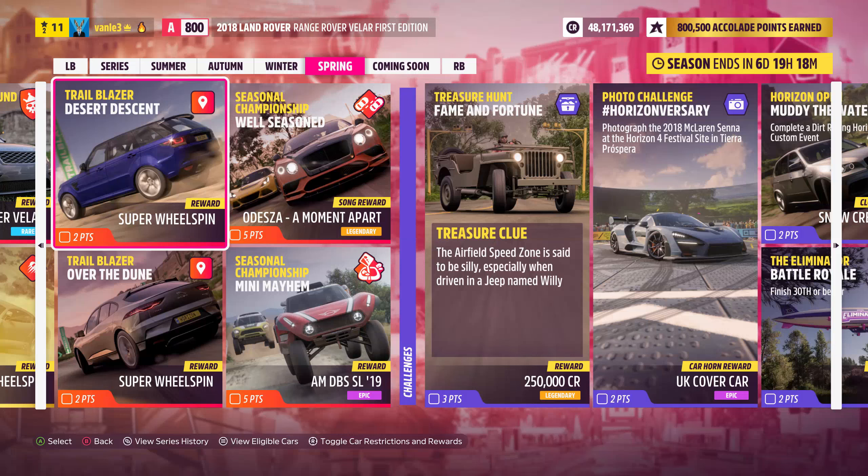What's blazing gents and welcome back to Forza Horizon 5. We are here with a Desert Descent Trailblazer and we have to use a Land Rover NVA class and we have to do it with 12 seconds or more remaining.